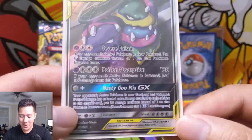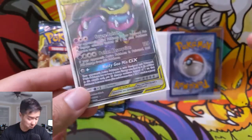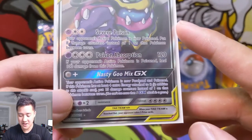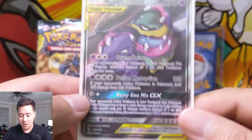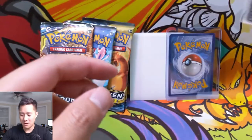With their severe poison, there's so much potential, although with DCE rotating out I'm not sure how viable it's going to be. And then Poison Absorption — if you can make it till next turn and they didn't switch, this will definitely knock out any Pokemon in your way. Such a cool card — Muk and Alolan Muk alternate art. Awesome card to have picked up.